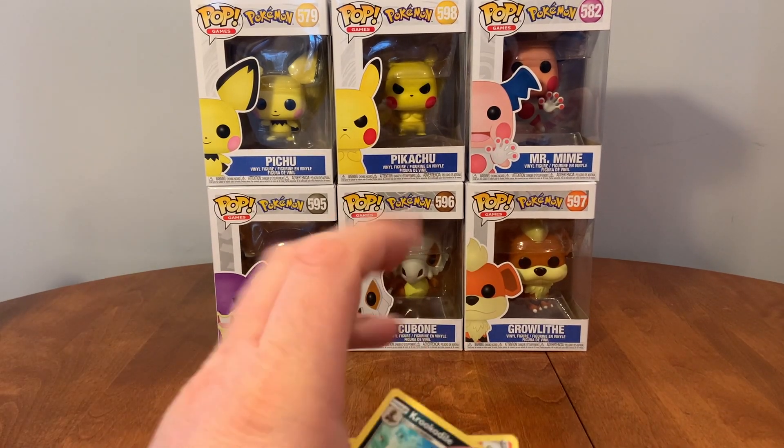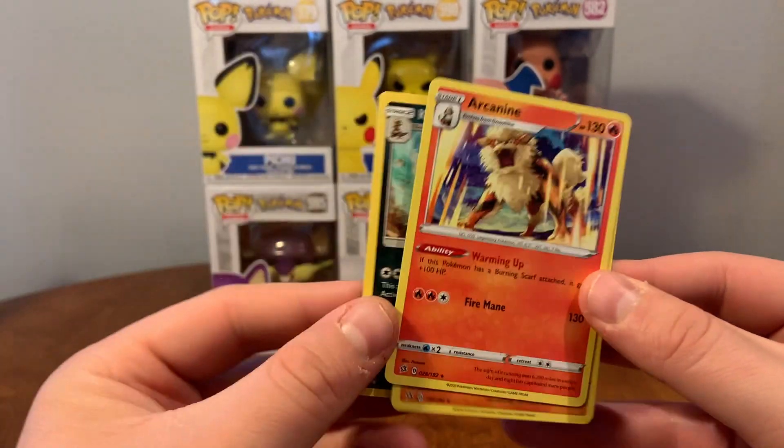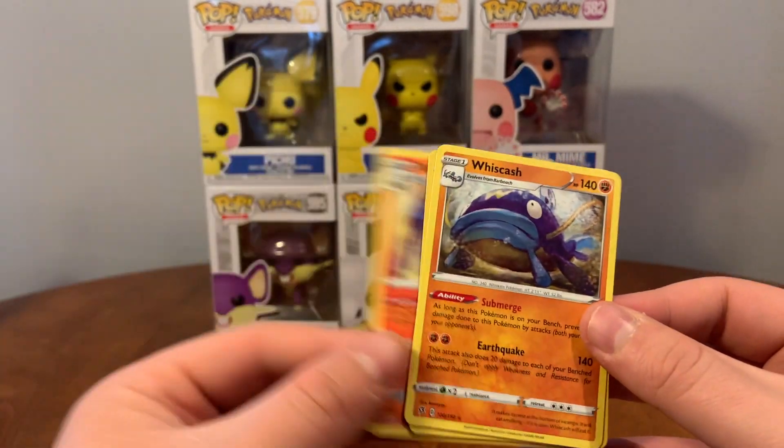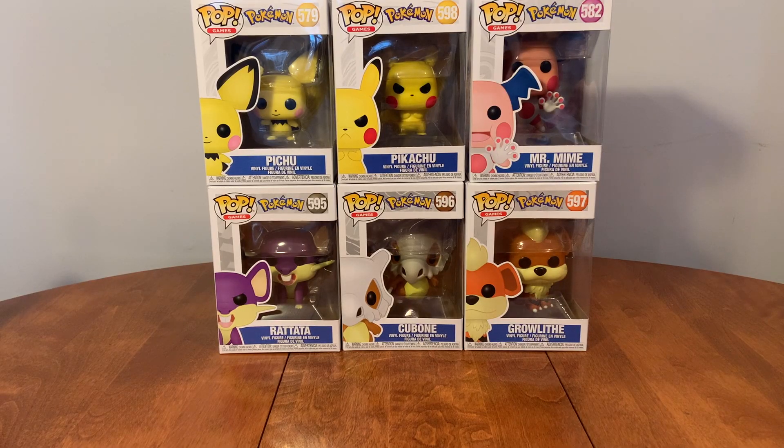We have Krokorok, Arcanine, and Whiscash. All right guys, that's it for Dollarama Pokémon cards today!